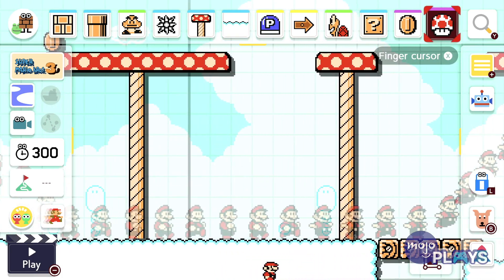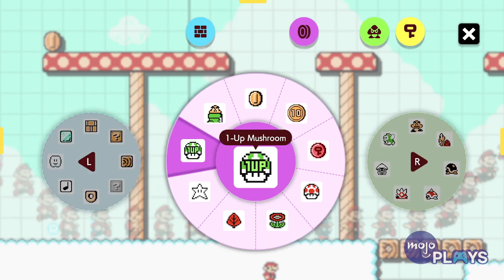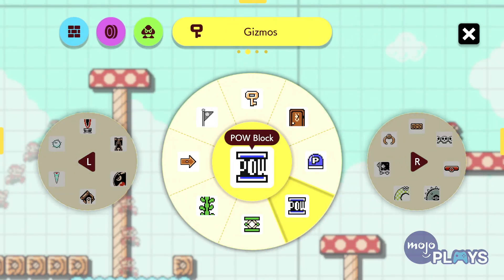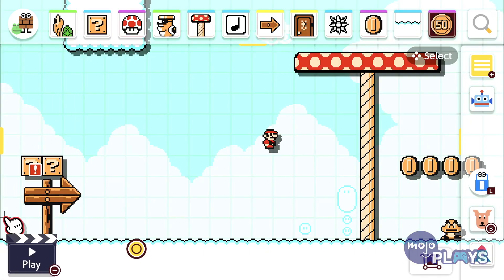There's also a handful of new features to make the UI far easier to navigate. Categorised selection wheels make picking objects much easier than before, and thankfully, with the exception of a few powerups, nearly every object is available to the player when they start playing. No more waiting more than a week to unlock everything.